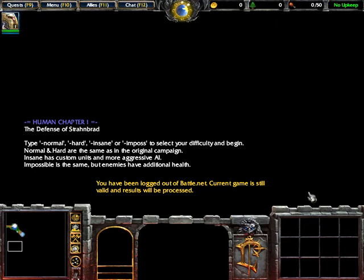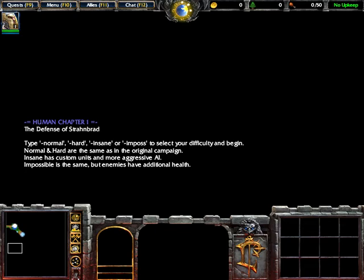As you can see, read: Impossible, Cody. Oh grief — twenty percent additional health. That makes enemy catapults a little tanky.